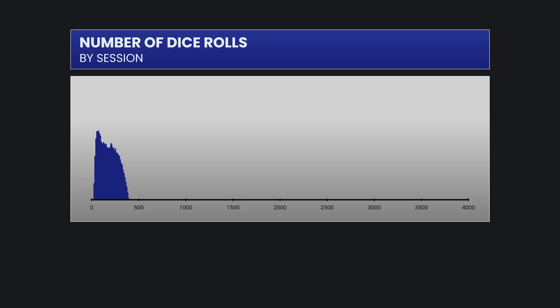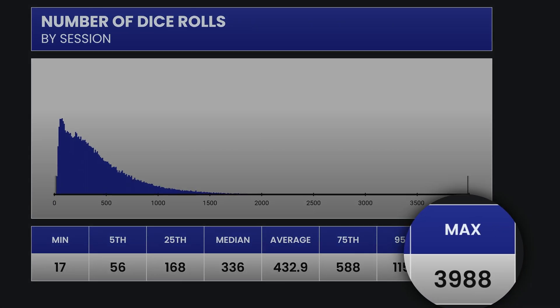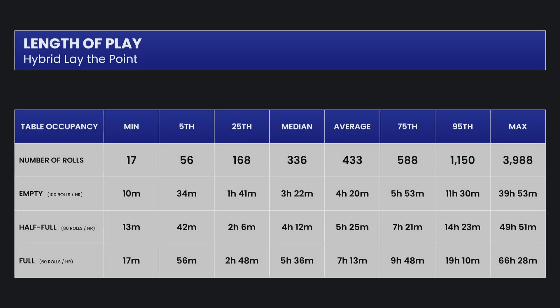Next we'll go beyond a single shooter and see whether the simulated players beat the casino over their entire session. This is the histogram of the number of rolls per session — we're playing until we either lost our entire bankroll or won $360. The shortest session lasted just 17 rolls while the longest was nearly 4,000 rolls. Assuming 100 rolls per hour for an empty table, 80 for a half-full table, and 60 for a completely full table, the short sessions lasted 10 minutes to maybe an hour — those are sessions where a hot shooter helped the player hit that 30% win goal right away. The longest session is almost two to three days of play. Could you last that long at the table? Let me know in the comments.